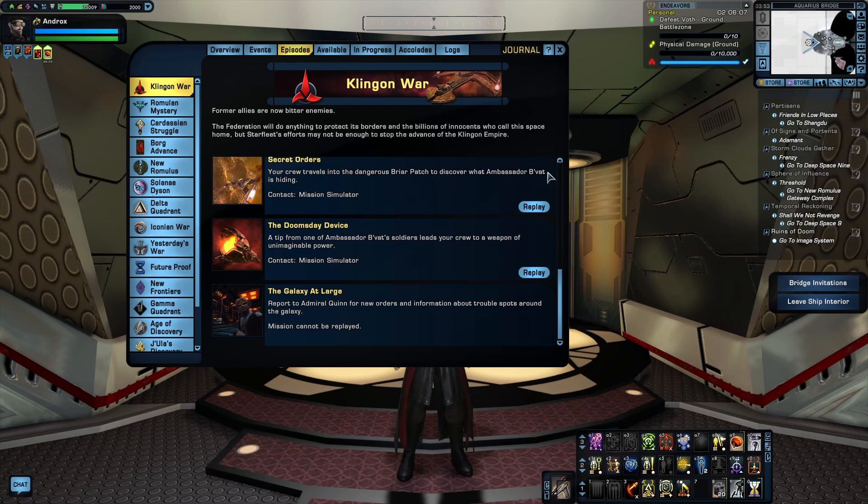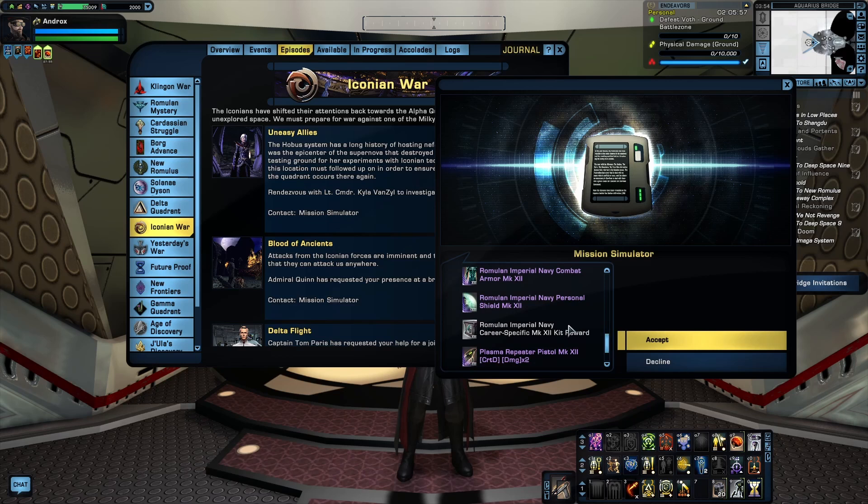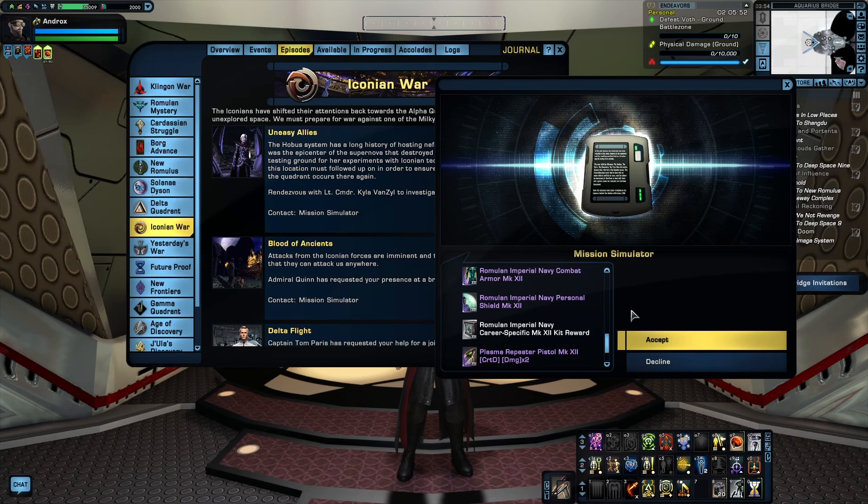From then, the episode rewards don't start getting interesting again until the Iconian War Arc. Uneasy Alliance rewards the Romulan Imperial Navy Ground Set, which is an interesting ground set consisting of an armor, shield, and kit frame — most ground sets usually include a weapon instead of a kit frame. The kit frame is nice if you like plasma weapons, because it buffs plasma damage, crit chance, and crit severity, so it's useful for a more weapons-focused plasma build. The two-piece bonus offers additional crit severity, but requires the aiming mechanic, which I don't think anyone bothers with. So I'd probably just stick with the kit frame.